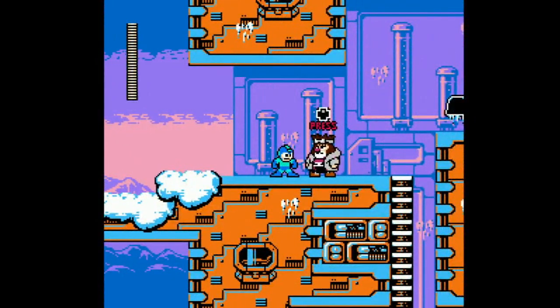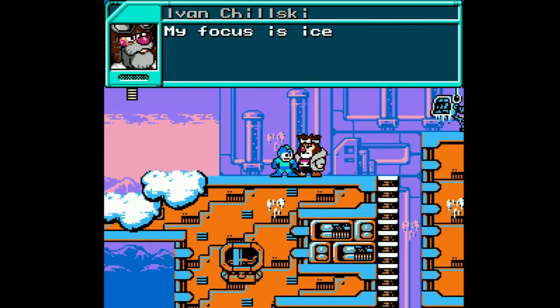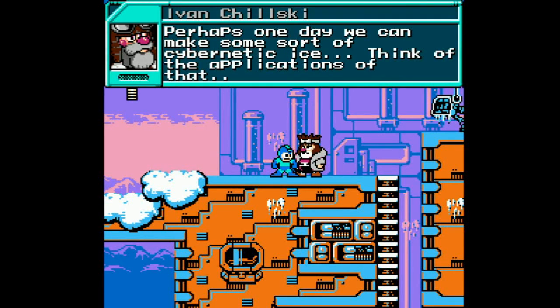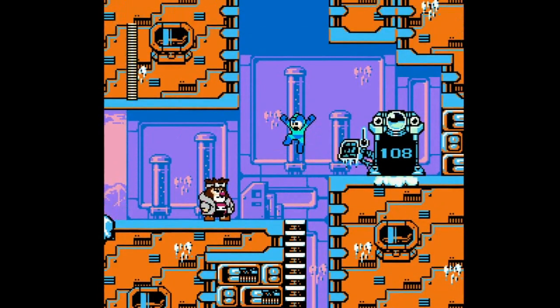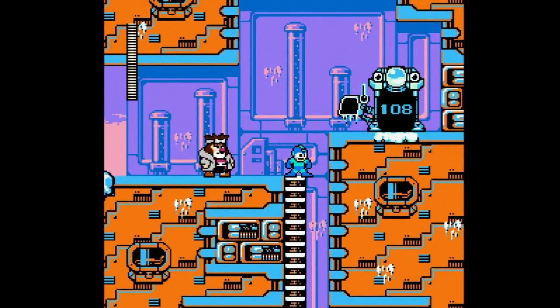Alrighty then, who in the world are you? Ivan Chilsky. At this lab, we are always coming up with new ways to utilize ice. My focus is ice and its relation with computers — for example, utilizing iciness to cool down overheating laptops. Perhaps one day we can make some sort of cybernetic ice. Think of the applications of that. We actually saw that in Mega Man Battle Network 2 with Freeze Man's ice — that ended up being a global crisis, though. That was not a rhetorical statement — it was a request. Can you help me think of an application? I'm going to pass on that.